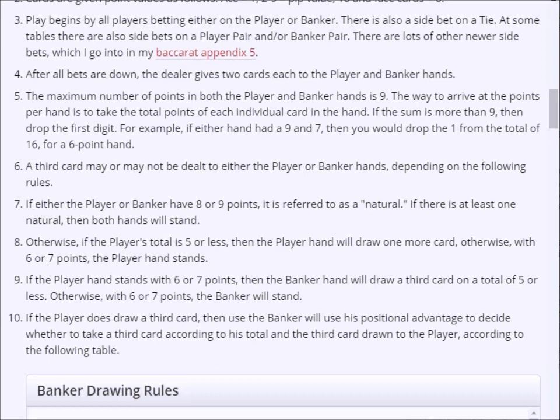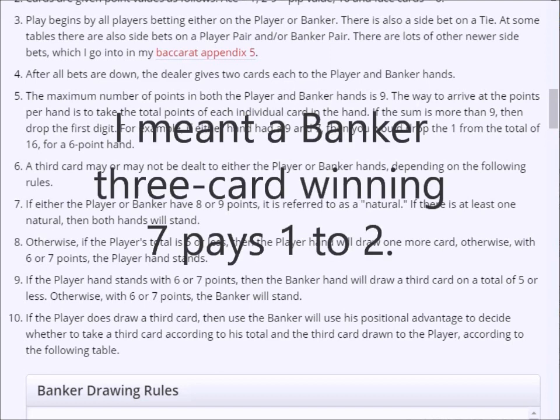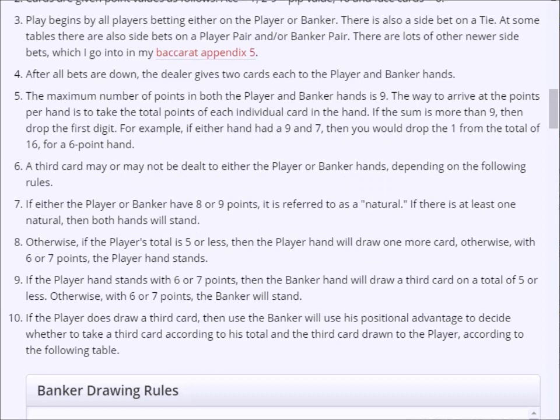I should also mention that sometimes Baccarat is dealt what's called commission free. That means a banker win will pay the full amount, even money. But there's always some take back — it's typically that a banker win on 7 will pay 1 to 2, or a banker win on 6 will push. Those variants have different odds, and I explain them all on my site in the section on commission-free Baccarat.